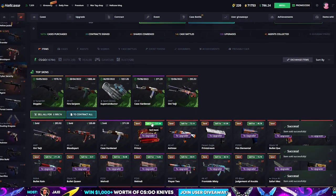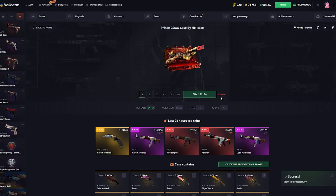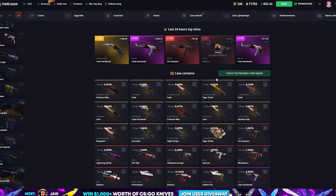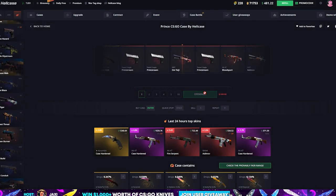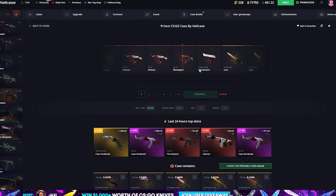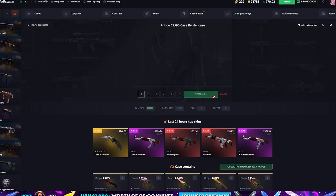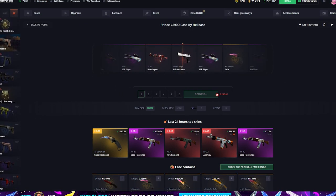What I want to do is sell back a little bit and open four more prince cases and see how it goes. Please, can we start off good on these last four? Not the Silk Tiger, bro — that's the worst. How much is that, like $50? Actually wait, that skin is $160 — from what case is it? This will actually be worse than the Silk Tiger — I thought the Silk Tiger would be like $30. What is happening? Even this skin was $200.